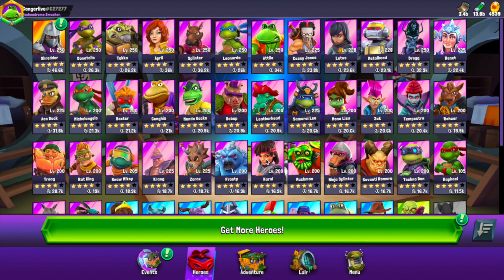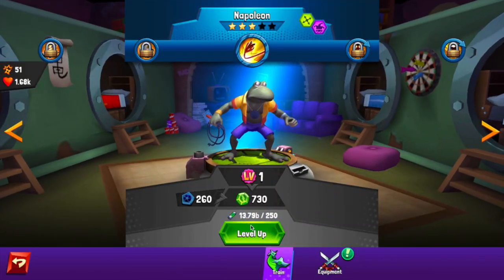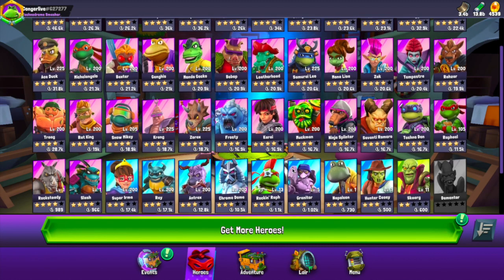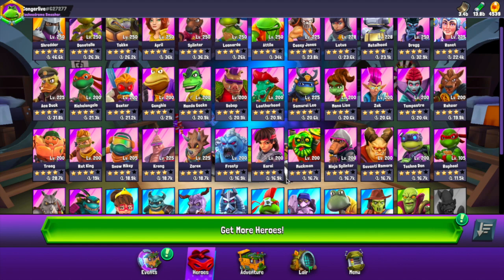Coming in at number two, the second best equipment skill in the game goes to Napoleon Frog. Napoleon gains 60 haste all the time — that is insane. Plus, at the start of combat, he inflicts stun for two seconds on the closest enemy, giving you an early advantage, and he's going to keep hammering off basic attacks to keep using his specials. Napoleon, you once were a bane of our existence, but you are creeping your way into the meta with this improvement. For those who have Napoleon and want to test playing with him, this skill is amazing.